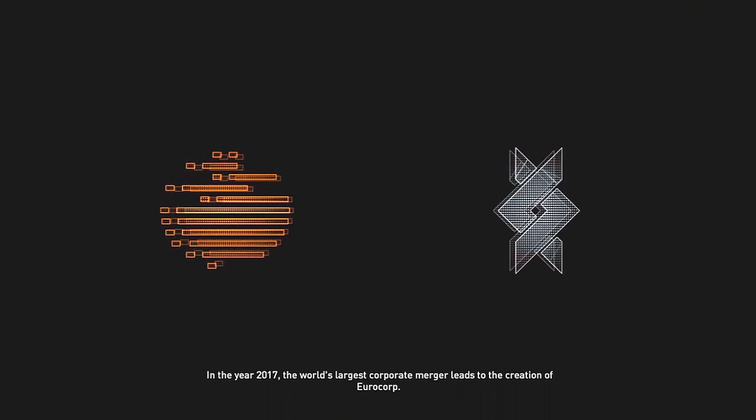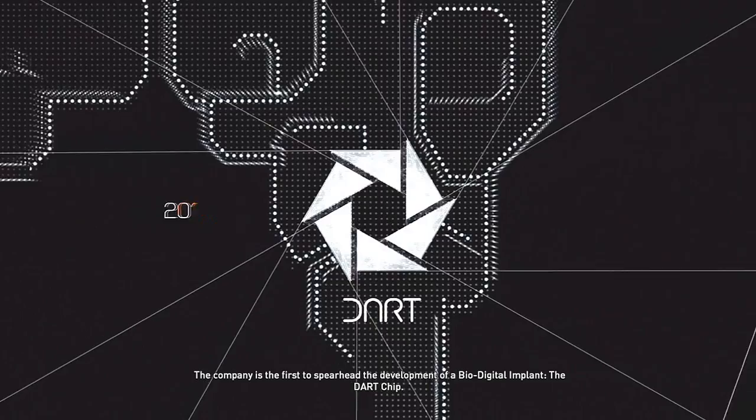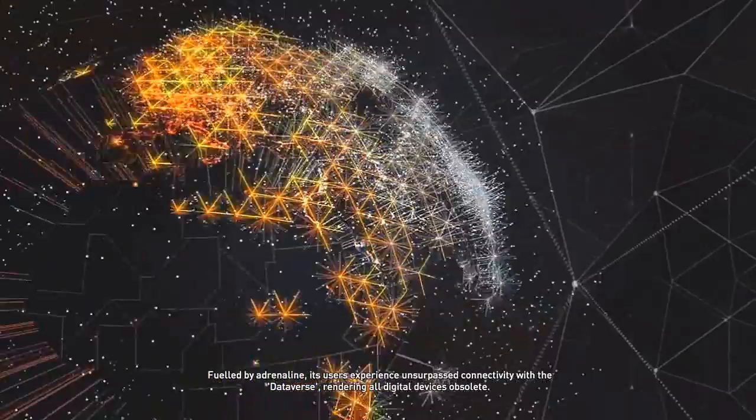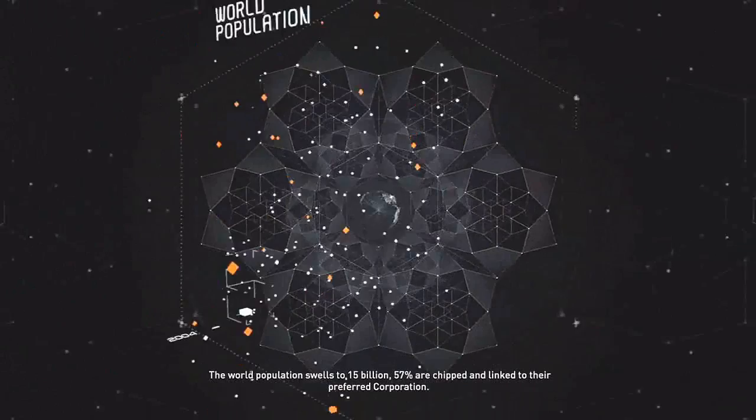In the year 2017, the world's largest corporate merger leads to the creation of Eurocorp. The company is the first to spearhead the development of a bio-digital implant — the DART chip. Fueled by adrenaline, its users experience unsurpassed connectivity with the dataverse, rendering all digital devices obsolete. Nations lose their relevance in a world dominated by these massive corporations.